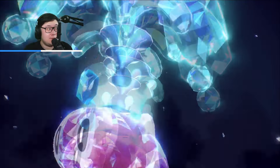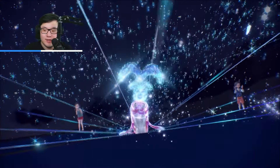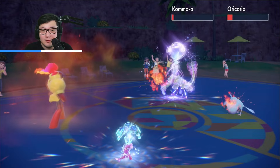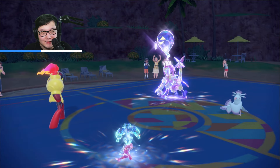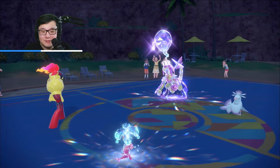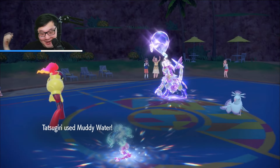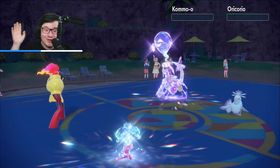I could have gone Indeedee and Expanding Force, but there was a chance they went Rillaboom and I just didn't want that. Heat Wave is going to come out — Life Orb. I didn't even have to Terra — I just did so much damage. They have a berry on Oricorio, so this works out really well. I do land the Muddy Waters. Muddy Water picks up a double knockout. Goodbye Oricorio, goodbye Kommo-o — 4-2 lead.